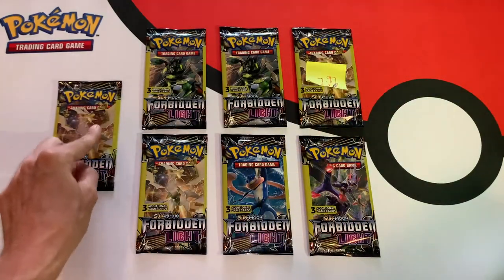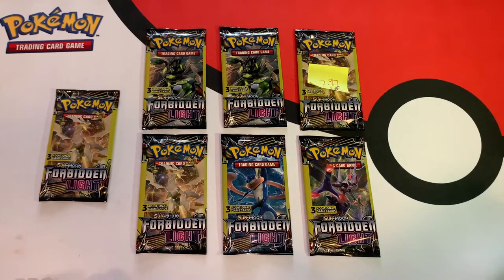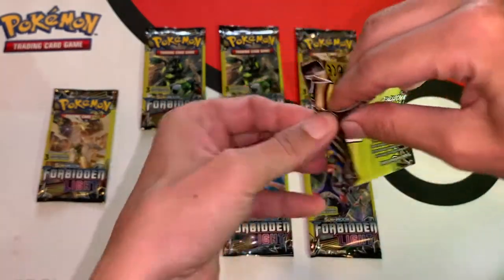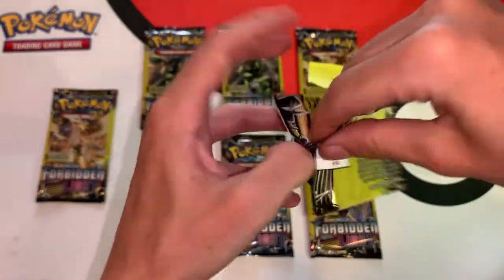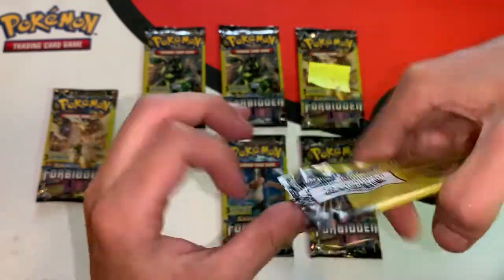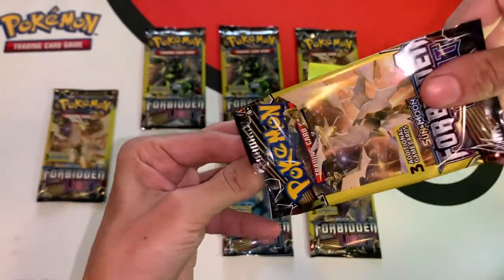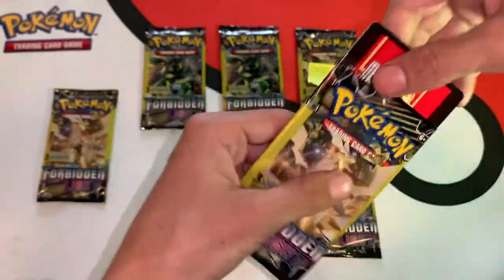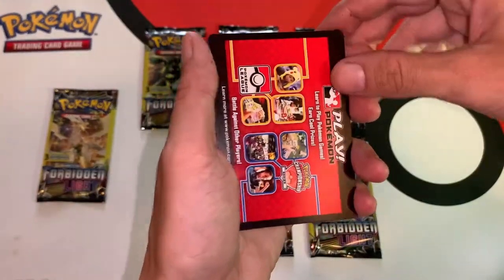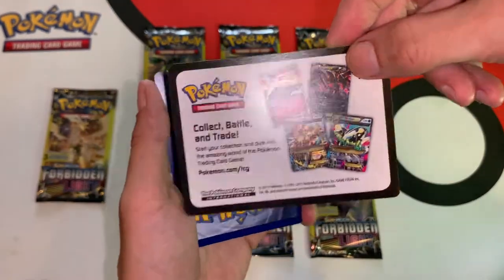The lightest pack we may keep sealed, and the heaviest pack we will save for last. These are Dollar Tree packs — they come with three cards and you're not guaranteed a rare in any of the packs. But these are weighed heavy, so hopefully we can get something nice — a prism star or a GX. And this is not a code card, this is just a promo card.